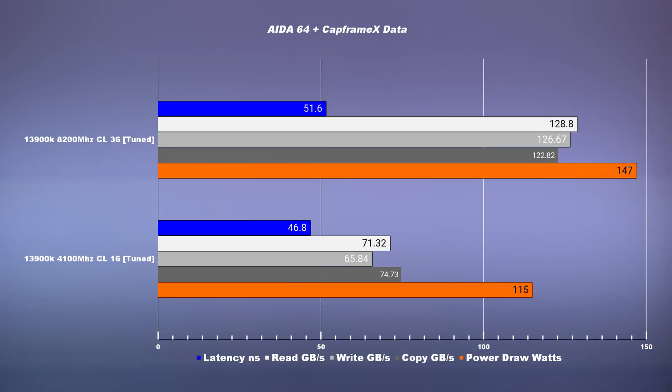Looking at power consumption, I noticed that DDR5, because of the higher bandwidth, consumed roughly 30% more power than the DDR4 platform. This is because the integrated memory controller on the CPU now has to process roughly twice the bandwidth. As a result, it puts more stress on the memory controller and individual cores, resulting in 30% higher wattage.